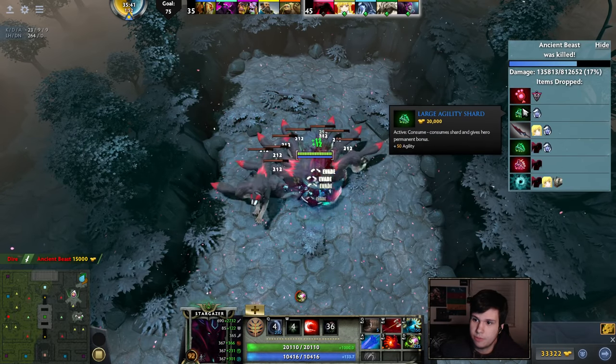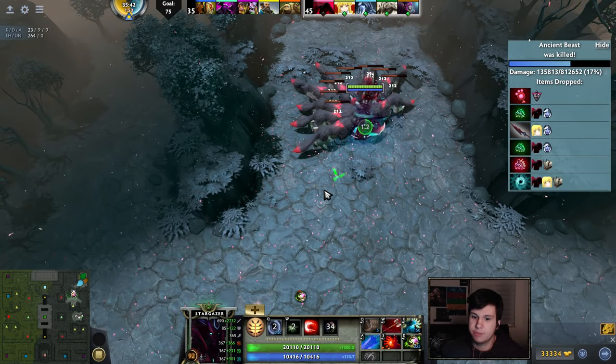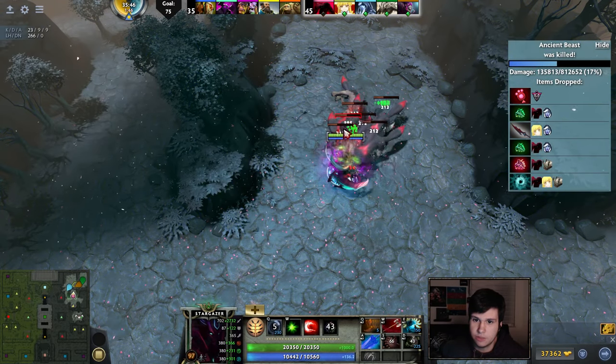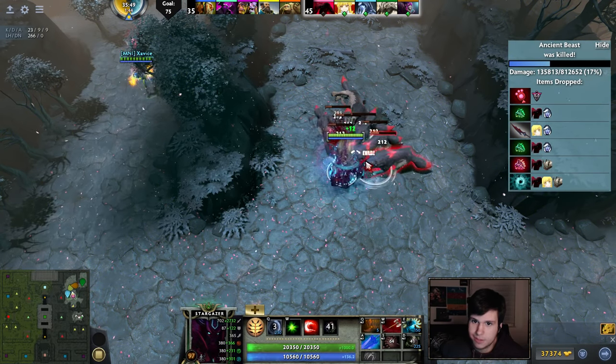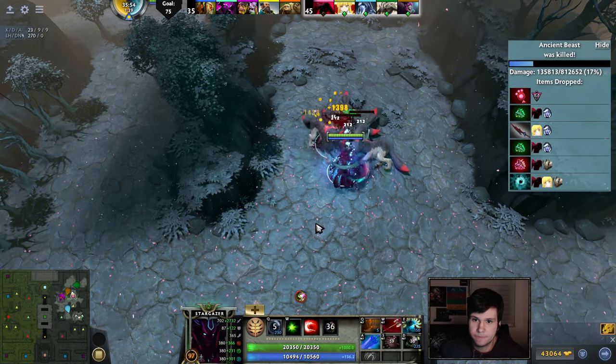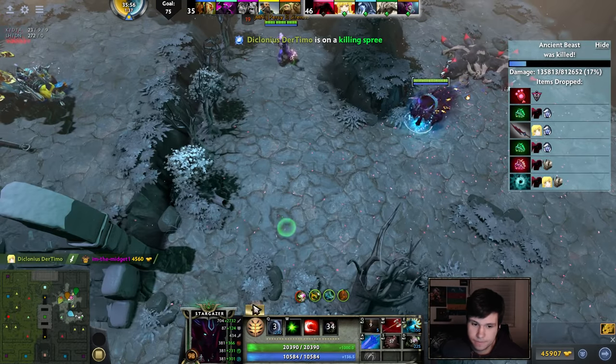By the way, I'm always going to roll for the Shards just because my hero is entirely stats-based. So if nobody wants the Shards, I can use all of them, since I benefit from every single stat I have. Oh, look at him — he's dead. 50k crit!